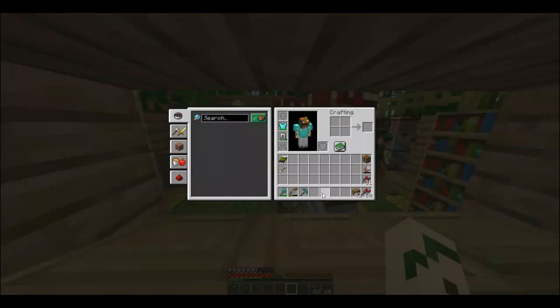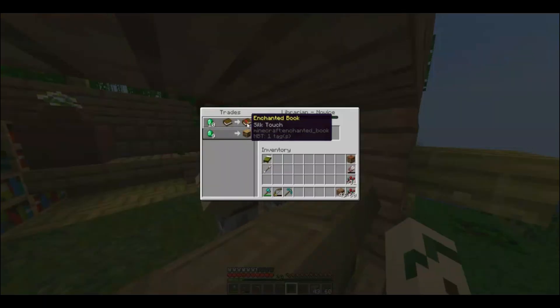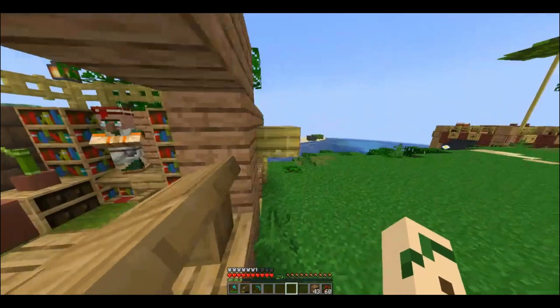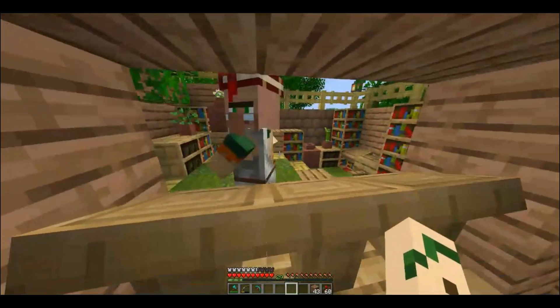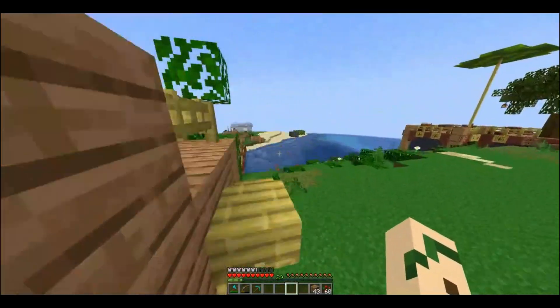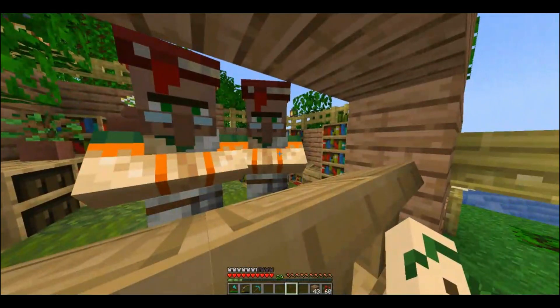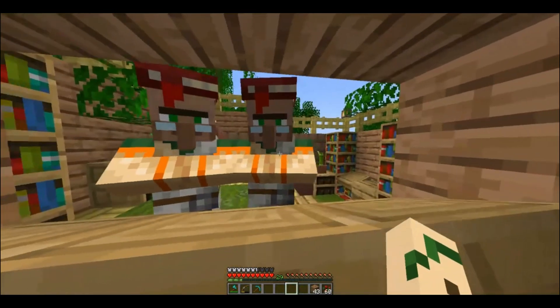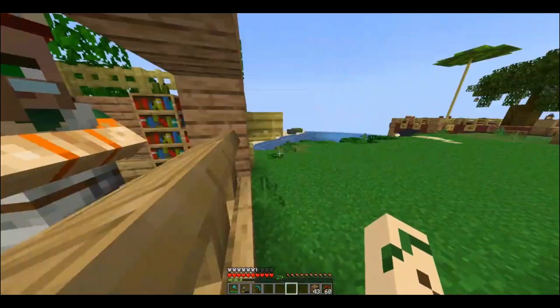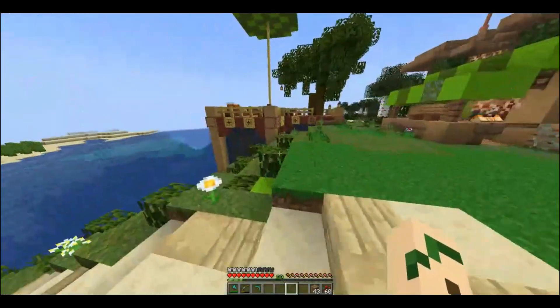I did mention maybe getting Silk Touch if it popped up, and it did — for Efficiency 4. I was getting a lot of Efficiency 2, Protection 1, stuff like that that I didn't want. So I ended up going with Silk Touch because that was the first thing that popped up that I was like, oh, that's quite useful. So we're done with that, and honestly I think we're done up here for today.